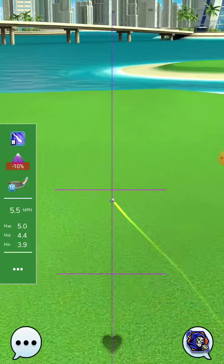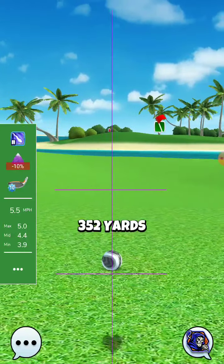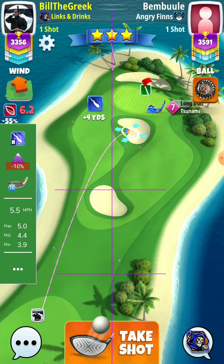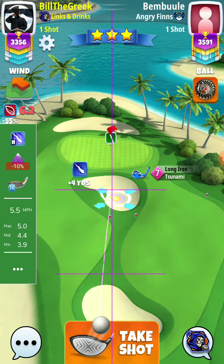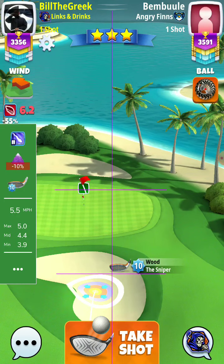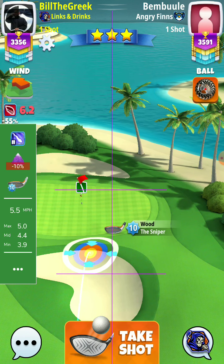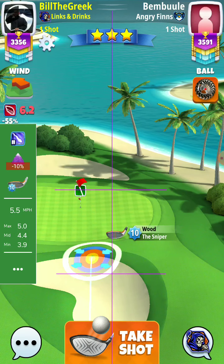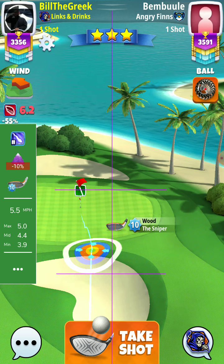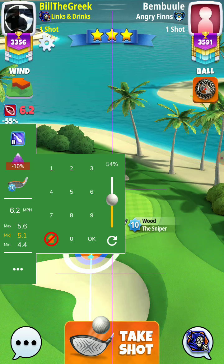See, it happens. Let's count the rings from min until the green ring is just cutting the rough. A tsunami happened here. 12 rings — it is 31% slider, 6.2, 31% slider.